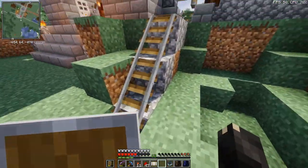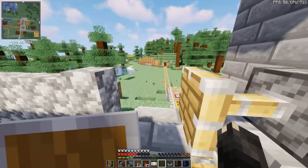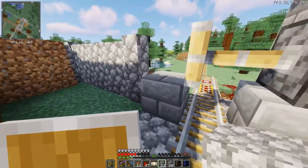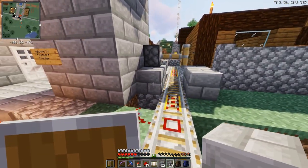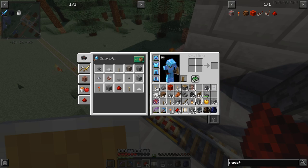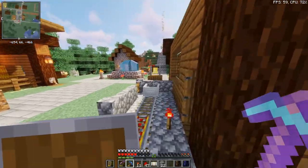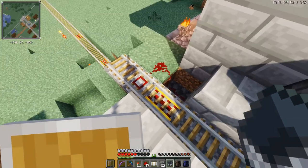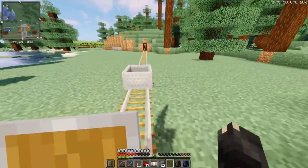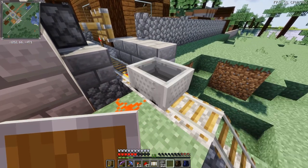So all this time fussing around with the redstone - I mean, I learned something, don't get me wrong. But it's annoying that it wasn't really necessary because the cart can just move through this if you're sitting in it. It does the trick I wanted it to do, but I could have saved a lot of time. One of these days I will understand redstone. Maybe somebody knows a good tutorial they can recommend, because it certainly looks like I need that.